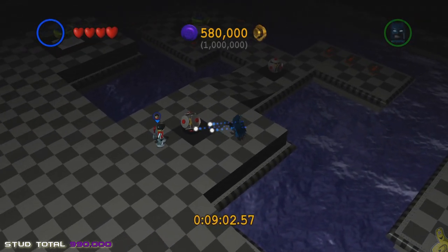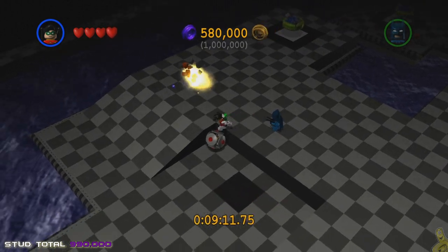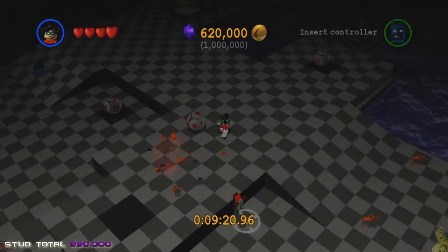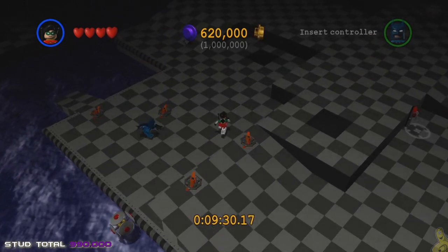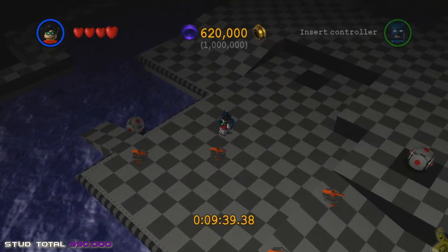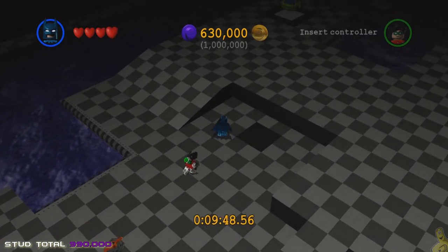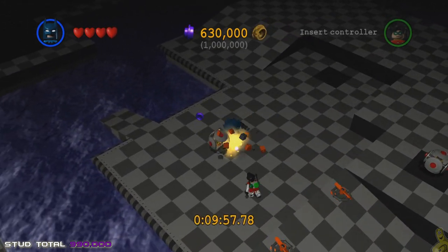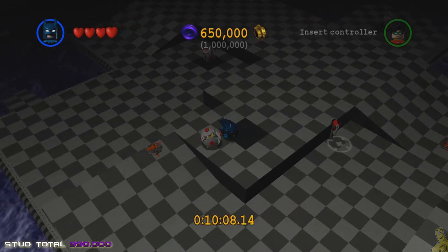If you push the bomb really fast right behind it, it almost becomes invincible. If you give it a push and let it roll on its own, it often explodes on its own — which is what you want. Best advice: stay patient, keep pushing the bombs off the ledge. There are 50 of these guys scattered throughout, and by the time you get them all it should read 990,000 studs if you've been following along. There's a lever — do not use that yet.